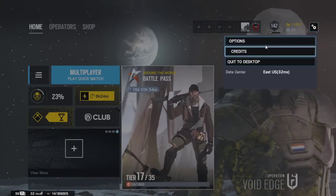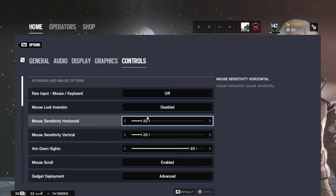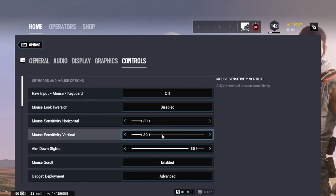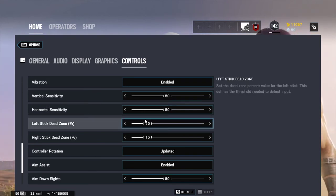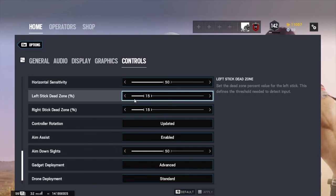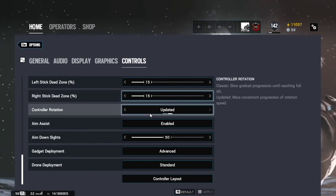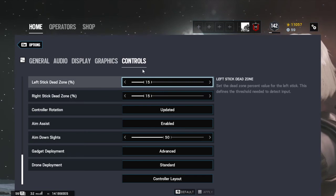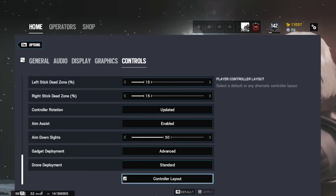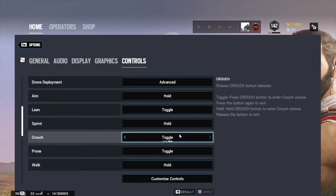First we're going to go through the settings of Rainbow Six Siege. For controls, I normally have sensitivity at 20-20 horizontal and vertical. If you use a controller, I have my controller vertical and horizontal sensitivity at 50-50 because that's what works for me. Left stick dead zone I put to 15 because that's the easiest for me. Aim assist is enabled for console when you're using a controller, but aim assist doesn't really work that well — it just assists you to get the kill. On PC, aim assist is not there, obviously.